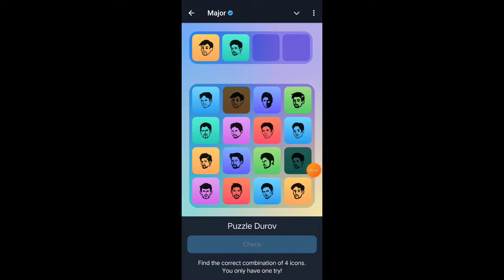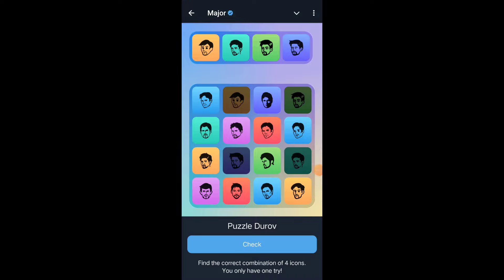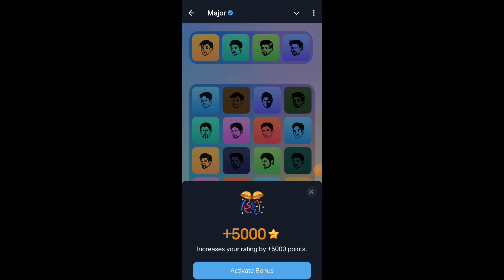The third and fourth cards: the third card is in the first line, and the fourth card is also in the first line. Let's see — last card selected. Thank you for watching, bye!